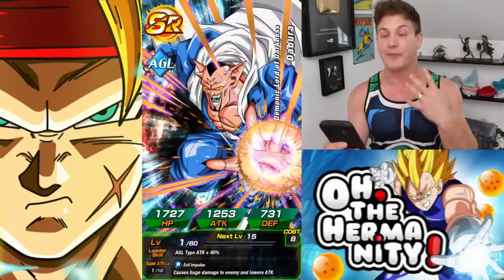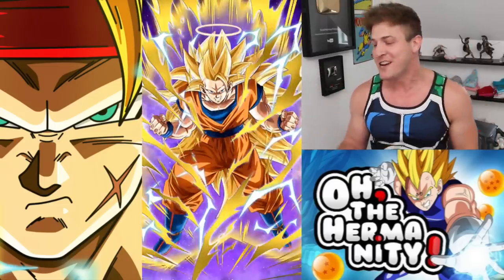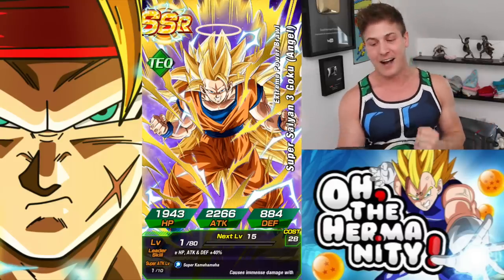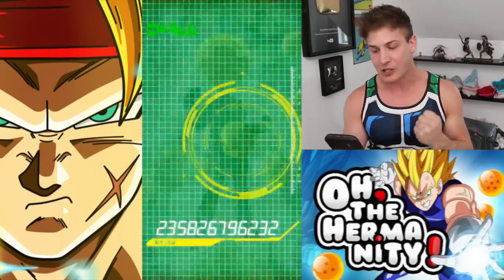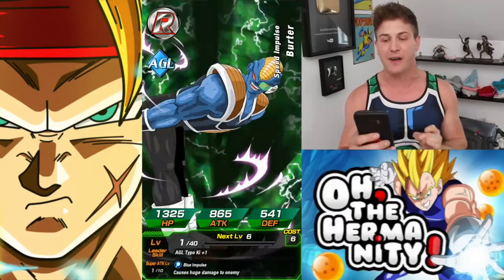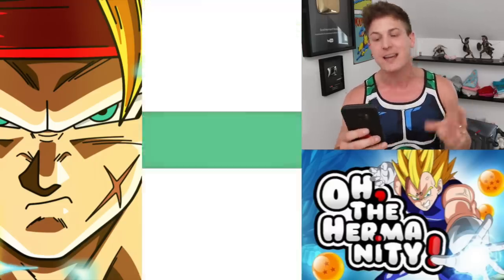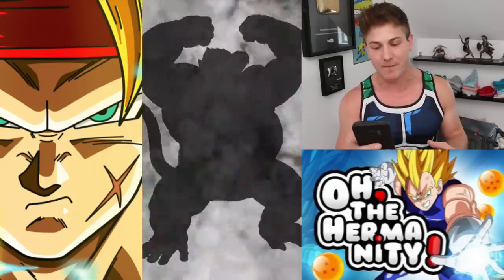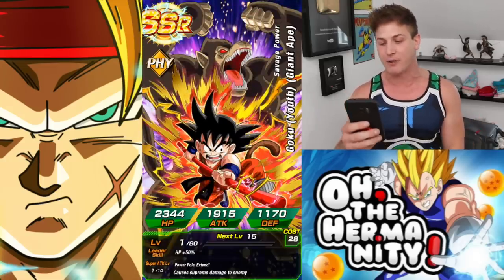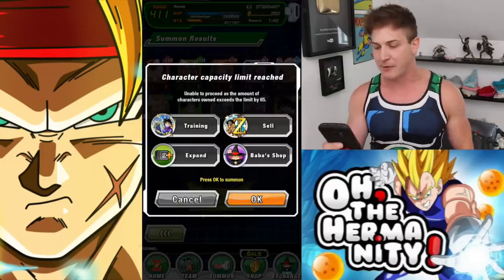Usually when I pull crazy fire on one banner the next one is just okay, so I don't want to chase him and end up not getting him. Screen break on the first pull! You see the silhouette and you just get so pumped because you see that hair — but I should have known it was Goku. Anyway, we got a Kid Giant Ape Youth dupe — that's a pretty sweet pull. 50 stones in, we'll go again.